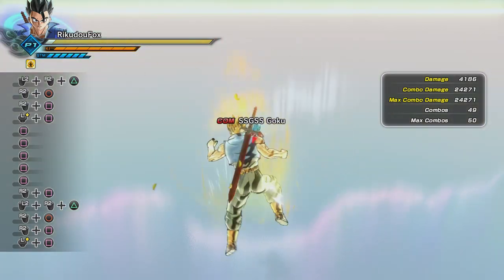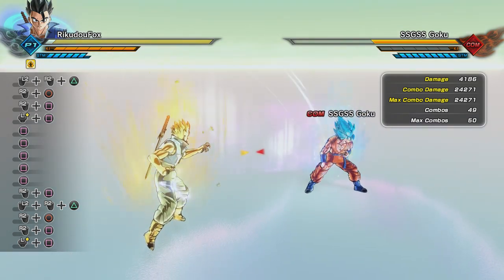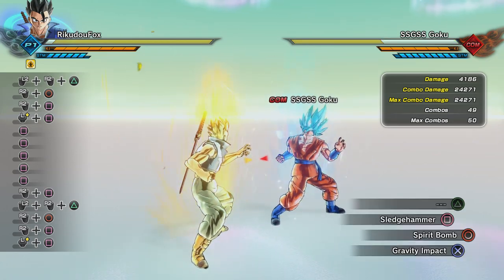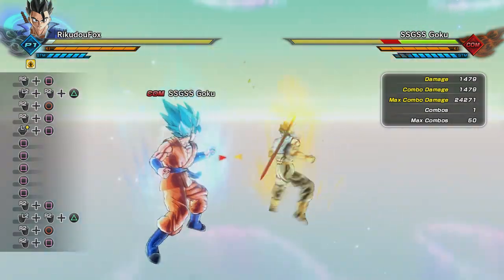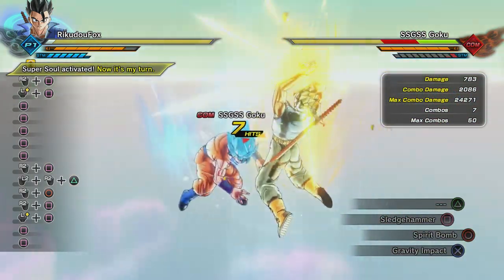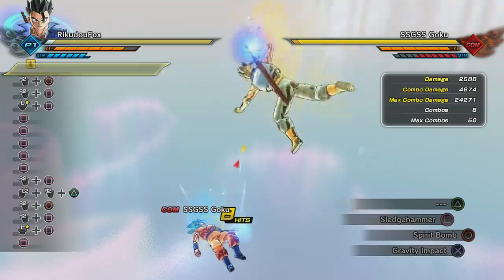It's a pretty neat and simple combo and it does over 24k, so use that whenever you want and you'll be good. For the second combo you're going to need Sledgehammer, Spirit Bomb, Gravity Impact, and Final Flash. You don't have to have Final Flash for the ultimate, but I just like Final Flash.